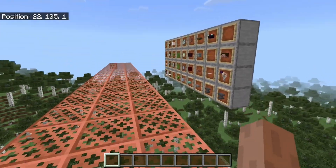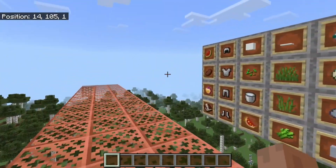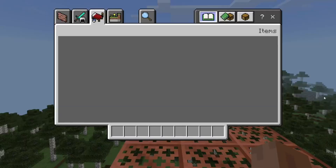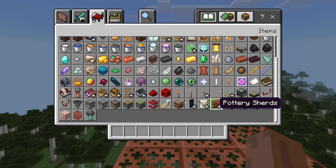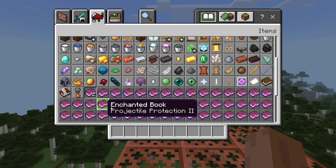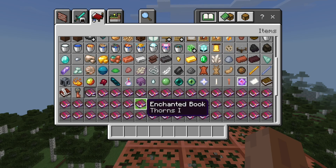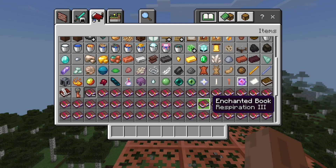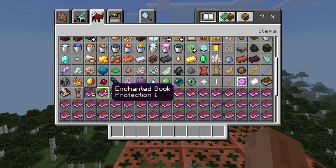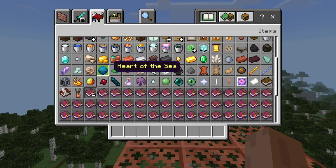The update is also including other changes such as enchanting books, because for the longest time enchanting books would always just show the enchantment level at one — say with something like thorns. Well, now as of this preview, it should just be showing the actual enchantment name rather than just the protection level or something like that.